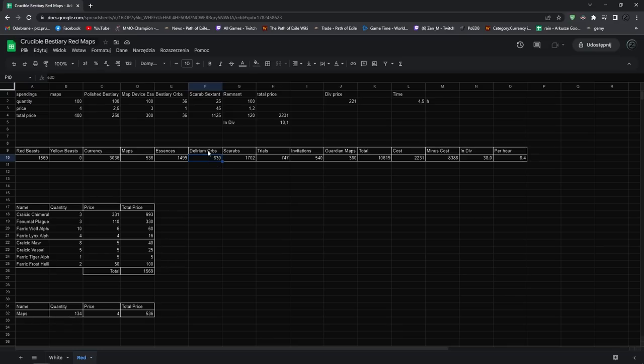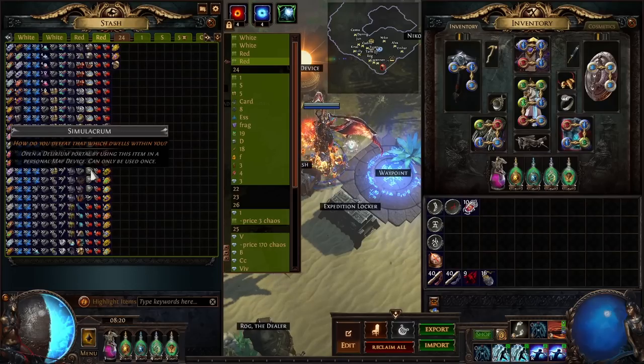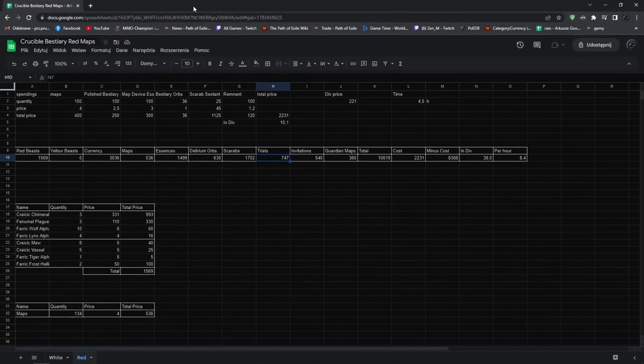I got quite a lot of profit from delirium orbs — 600 chaos — still not that much compared to other things but just additional profit. Remember delirium also gets you random currency, essences, and simulacrums. In red maps you actually get a lot of simulacrums, and I included those in the currency tab — so from delirium you're actually getting a little more than just the orbs. 1,700 chaos from scarabs, very similar to white maps since we get exactly the same amount. Additional profit from trials: I got 6 trials but took the average of each of the 3 different types to be fair. I also got invitations and guardian maps.